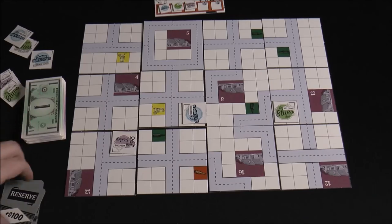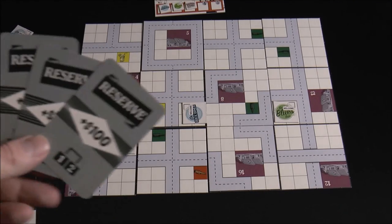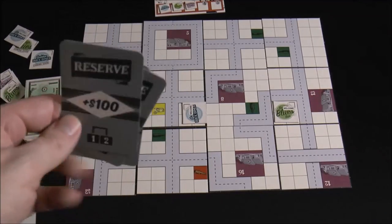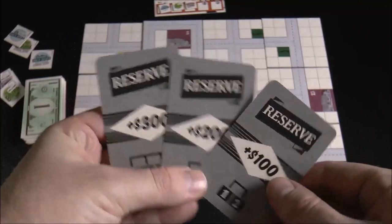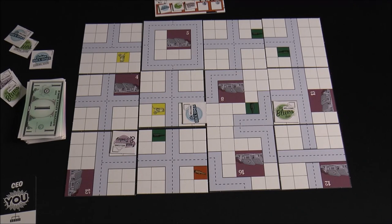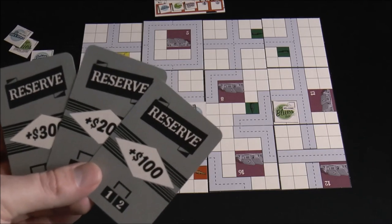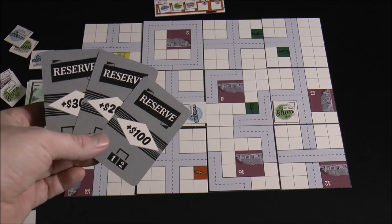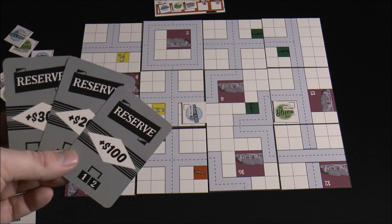The first time the bank depletes, there's one card from each player that was put in the reserve at the very beginning of the game. When the bank depletes, you reveal those cards and re-add that much money back to the bank — so for example, 600 dollars goes back in. That dictates the length of the game because the second time you go through all the money in the bank, the game ends. There are strategies where you want the game ending sooner rather than later, so be mindful when choosing which reserve card to put in.